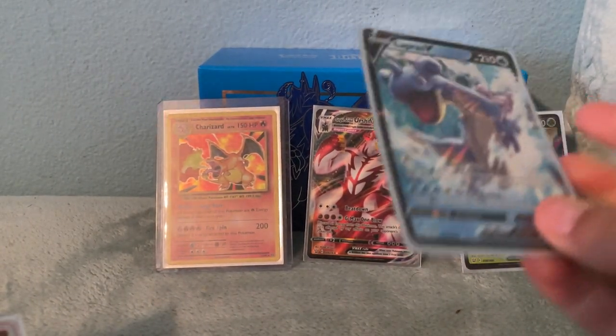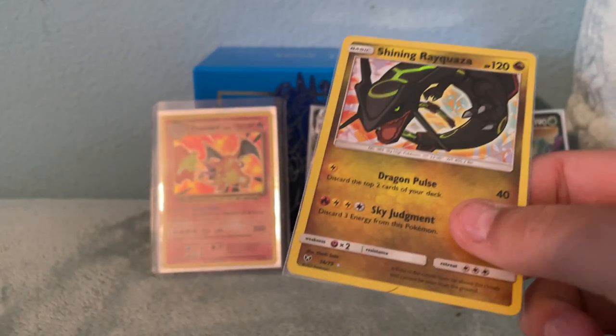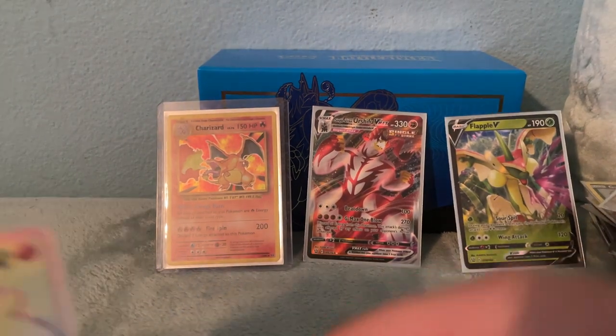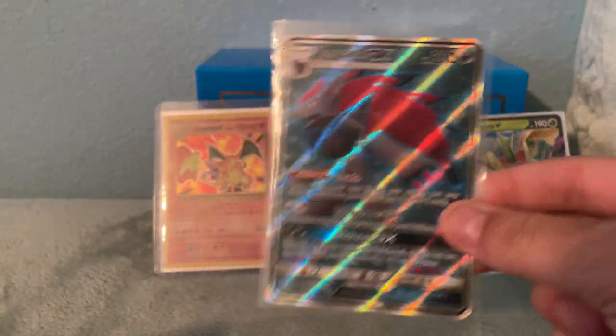Lapras V — V card probably won't trade, but you can try. Like in Rock Rainbow. I don't have — I haven't done many trades, but I have a lot of people that watch me, so if I did scam you, call me out. I'm inviting you to right now if I did not trade fairly.